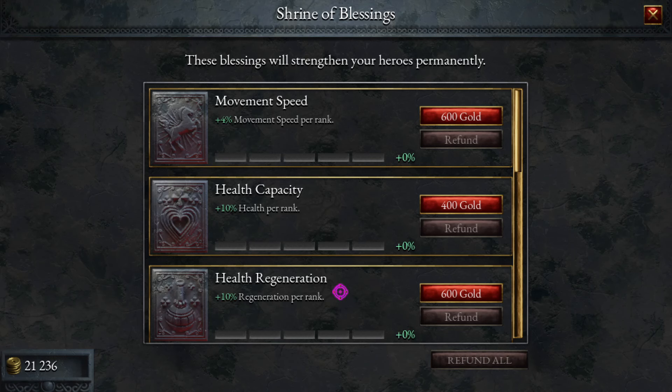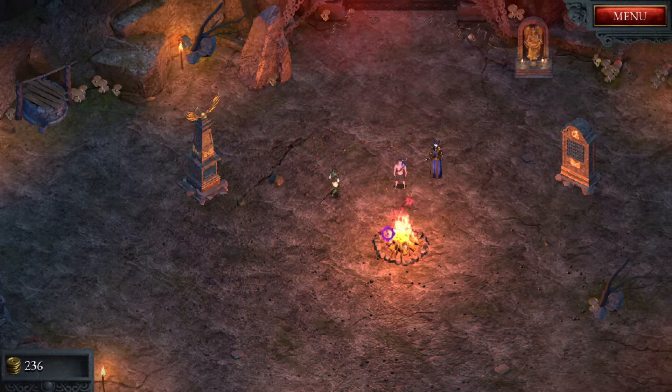After selecting this hero, go to the shop, refund all of your upgrades, and then buff up the movement speed as much as you can. Then head into a run — you want movement speed because we're basically going to be roaming around the map as quickly as possible.